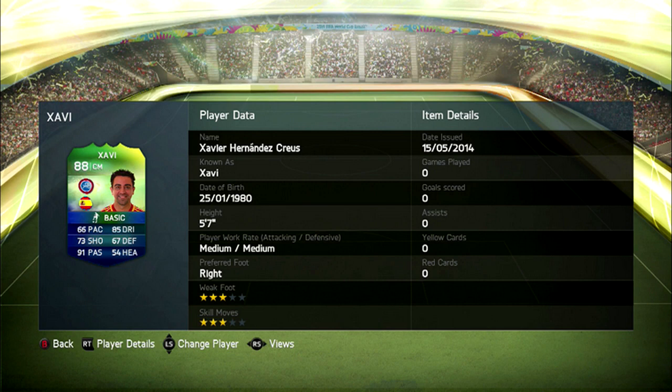In seventh we have the Spanish icon, the midfielder, the masterclass that is Xavi. His normal card is 89 rated but his international rating is in fact 88, which is fair enough. These guys have been playing in the Spanish midfield for a while now, and I look forward to seeing how well he pairs up with Iniesta in this World Cup — it should certainly be a treat to watch.